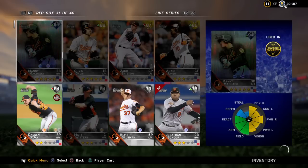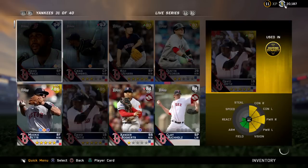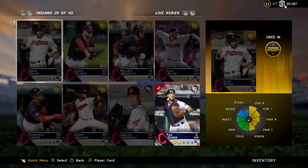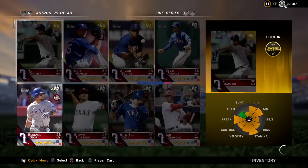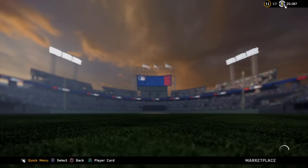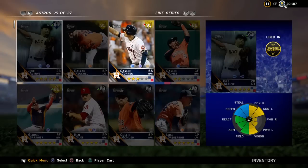Carlos Correa — let me go to him. He goes for, I think, over 30,000 stubs. The servers are just complete garbage, but here we go — I'll show you guys how much Correa goes for. Because I have him on my squad and I am not going to sell him, because I'm hoping he goes to a diamond. But he is so freaking good that he is going for 25,000 stubs. 25K. This is another good gold card that I've gotten that goes for a lot.